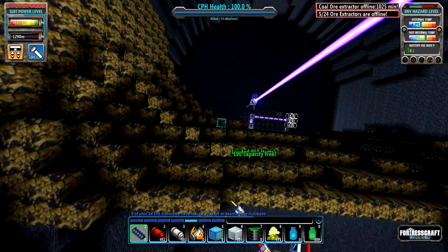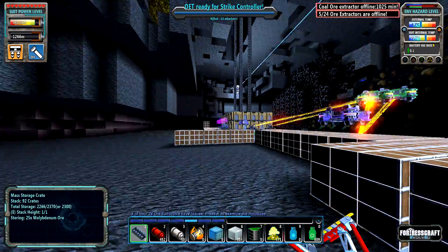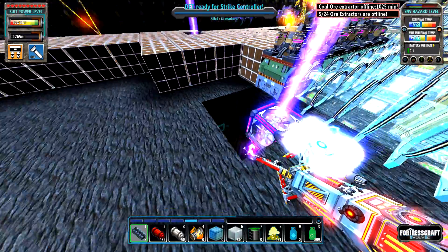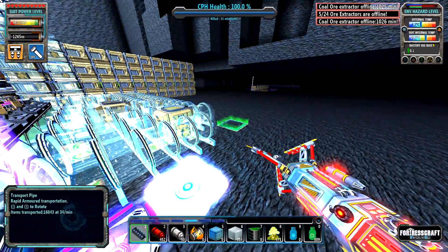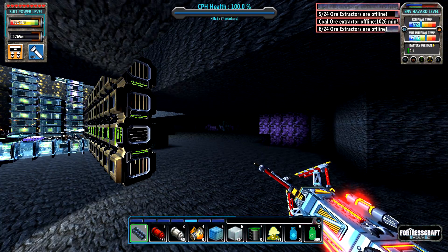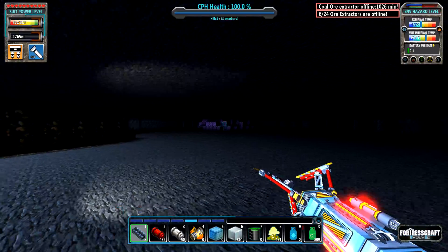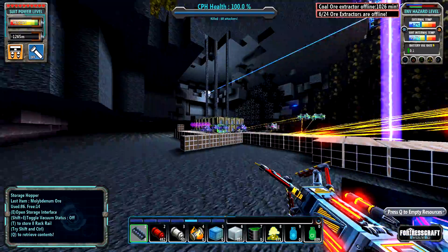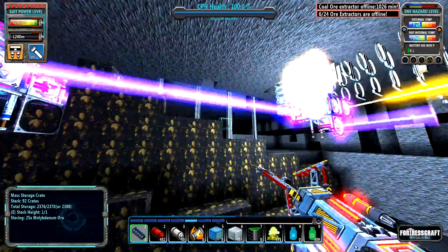We'll probably end up mining some of this nickel just because it'll be in the way. It doesn't really matter because at that level we'll be able to hit another molybdenum vein right up there. And then we have the other one - this hasn't been hooked up to anything yet at all, so that's just kind of our backup. This one's six million, so we're pretty good on ore. We're pretty good on trenchers trenching and removing the ore.